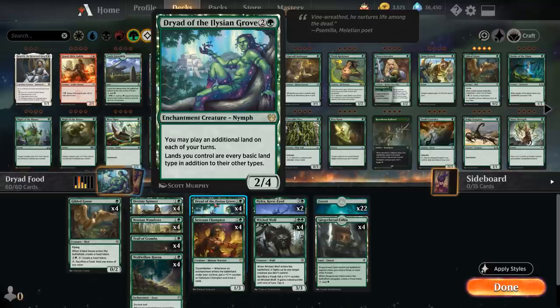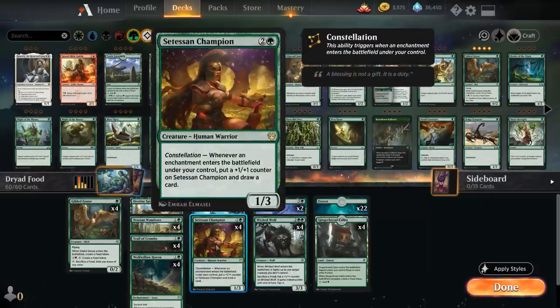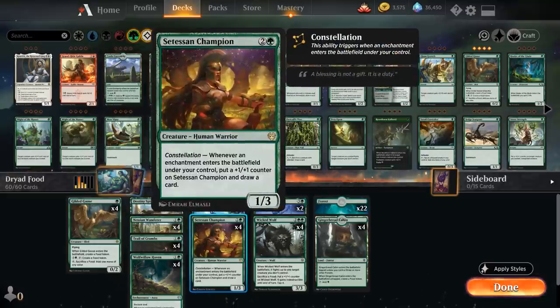We've got plenty of mana sinks in the deck to make use of all those extra lands we get to draw and play with the Dryad. The Dryad is also an enchantment for our various constellation synergies. At the core of the deck we are also a Setessan Champion deck, which with the constellation ability puts a +1/+1 counter on it and draws an additional card. We also have the full playset of Nessian Wanderer as another constellation card — whenever we play an enchantment we can look at the top three cards of our library, reveal a land from among them and put it into our hand.